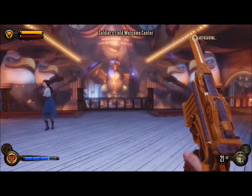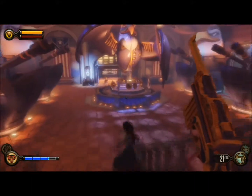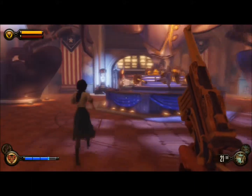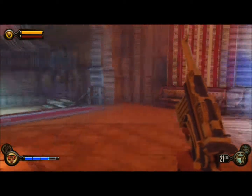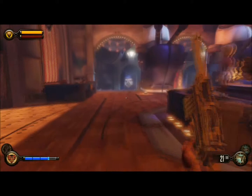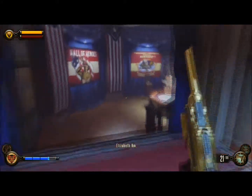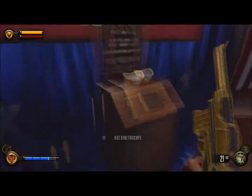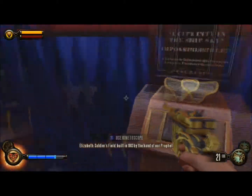Welcome back to the Bioshock Infinite walkthrough in 1080p — very nice high quality on the Xbox 360. We are just heading on through. Later we'll come back into this room and get some more stuff, like an infusion bottle and whatnot. But for right now let's just go to this kintoscope for our achievement, though we've already gotten it so it doesn't count.